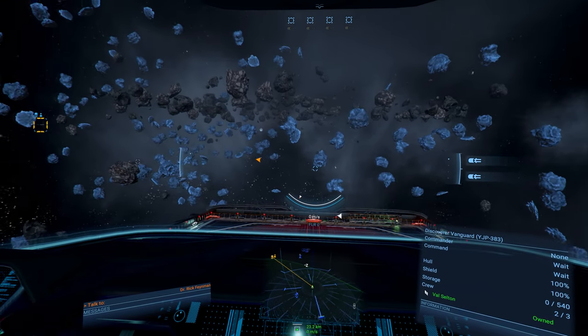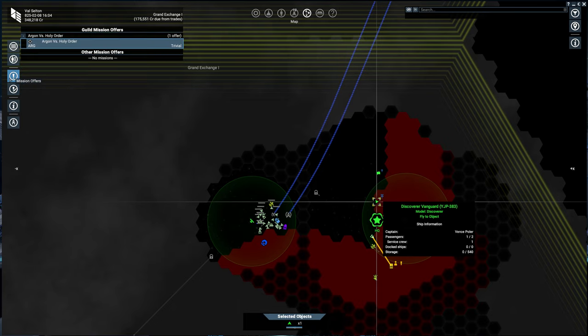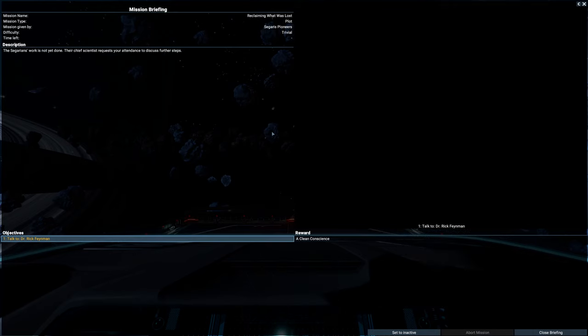I'm in my Cerberus and I remember that I can't land this thing on the Obereth. Luckily I have a Discoverer. We only got five reputation — that was our only reward from all that. A little disappointed. Dr. Feynman's all cheap, I think.